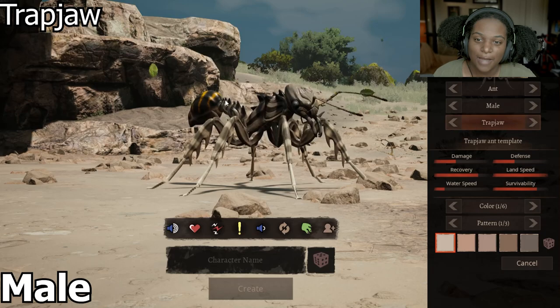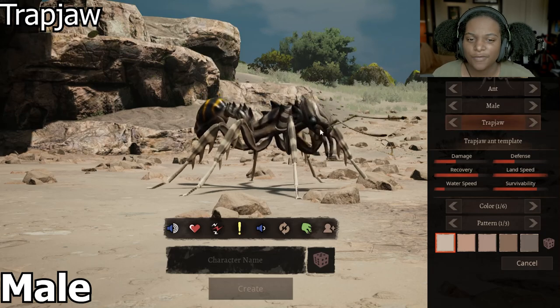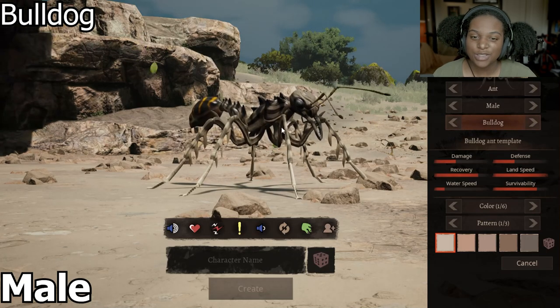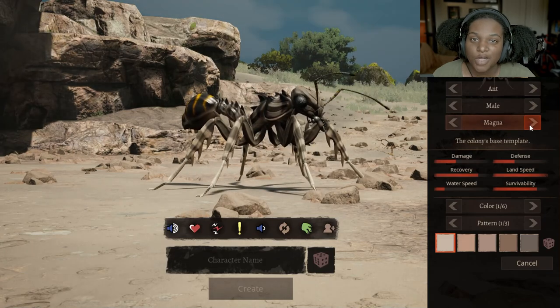The Trap Jaw here has a bigger abdomen, smaller waist, bigger head, smaller abdomen size, and kind of curved downwards mandibles here. This Bulldog subspecies is just like a much smaller Trap Jaw. Everything else is pretty much the same though. And then back to Magna.